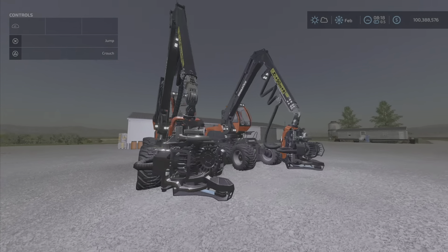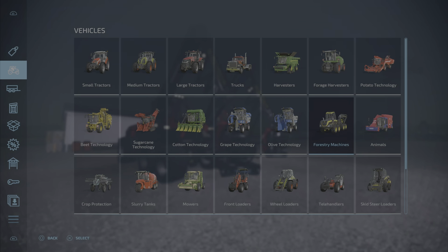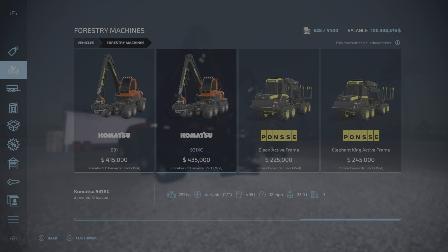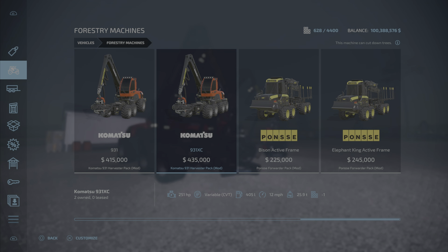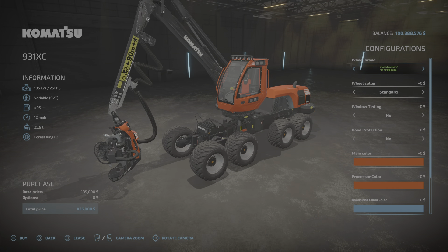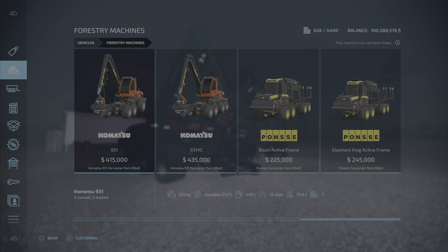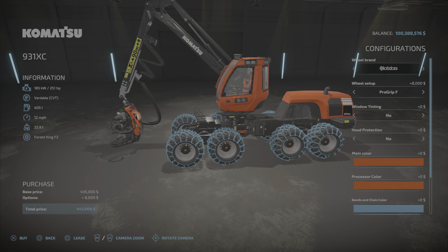These two machines look very similar. We'll have a look at them under forestry machines. One looks a little heavier — the difference is one has twin wheels on the back and one has a single wheel on the back. The 931 XC has two axles on the back, it's a little bit longer and larger, priced at 415,000. Everything else seems the same: horsepower, fuel, and maximum speed. We'll go with the double axle one. Tires available are Nokian, Treidelberg, and Olaf's Fours.